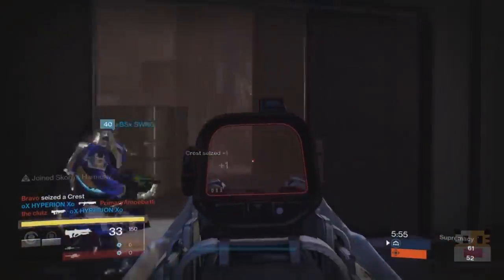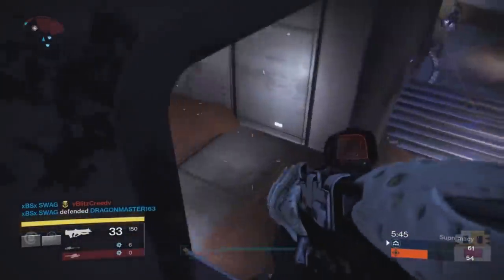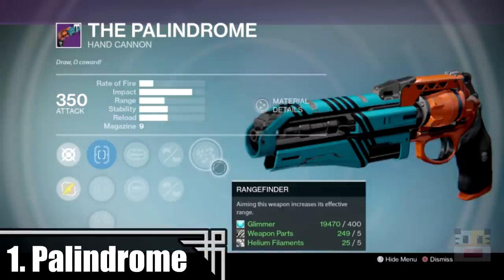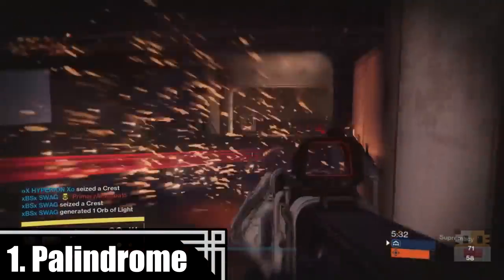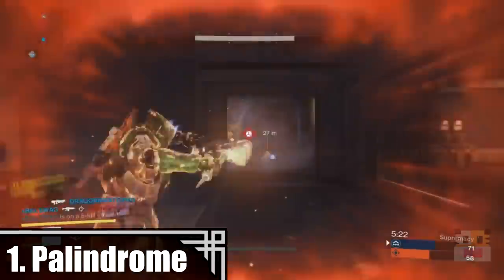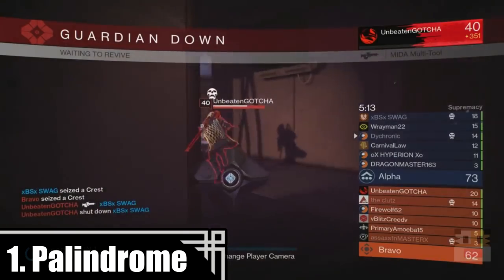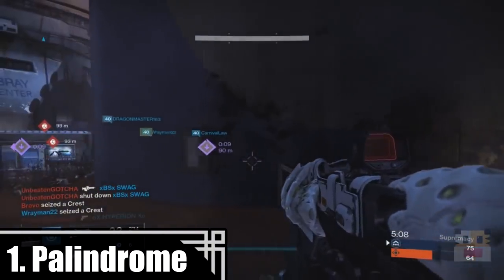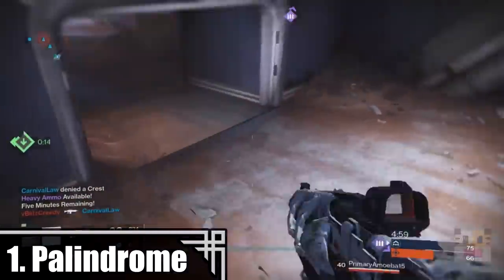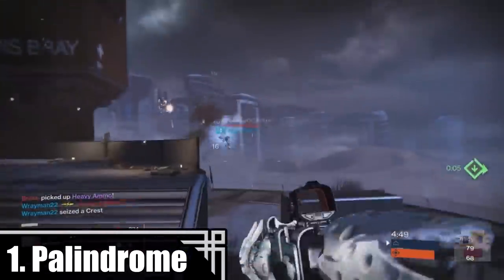Coming in at the number 1 slot in the top 5 PvP hand cannons in Crucible is actually not going to be much of a surprise. Everybody's using this — it's a very accessible gun and a very good gun. Coming in at number 1 is the Palindrome. If you guys have never heard of this, it's one of those vendor guns you can get straight from the Crucible Quartermaster, the little robot down there where Lord Shaxi is. You can actually buy this gun straight from this robot and go into the Crucible right away with it. The only problem is that getting rolls for this thing is difficult, so you have to roll with what you got. It's one of those high impact, really good stability, good clip-size hand cannons that's very consistent, very useful, and has decent aim assist. The top 5 PvP hand cannons in Crucible has been crowned as the Palindrome.